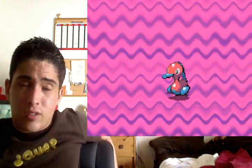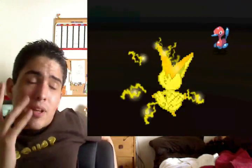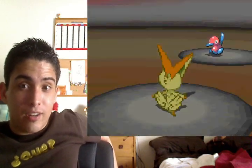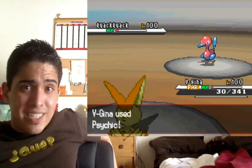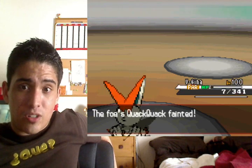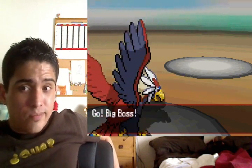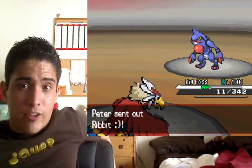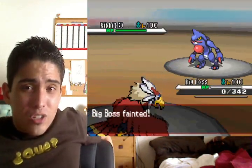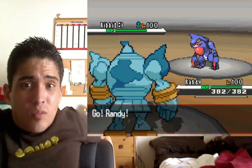I didn't even know P2 got Pain Split — I'm not sure if it does, but if he's running it then it must. I go for Psychic as he goes for Thunder Wave. Then he goes for Thunderbolt — thankfully with Download he only got the Attack boost, not the Special Attack boost, otherwise that would have added major insult to injury. I had to kill myself off to kill him.